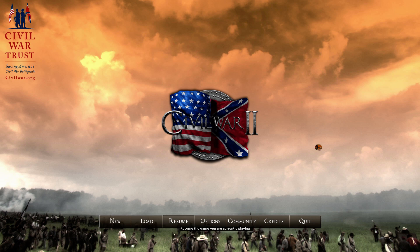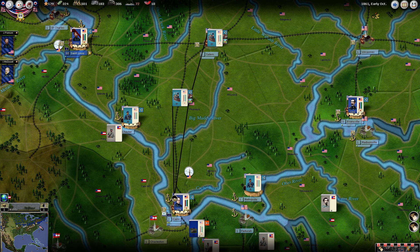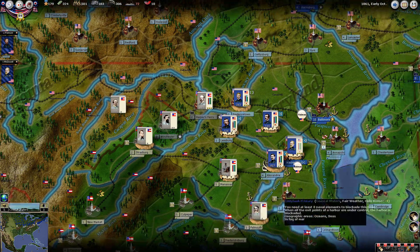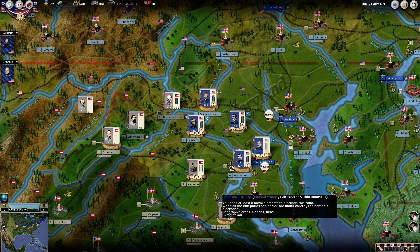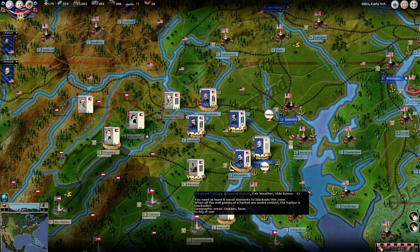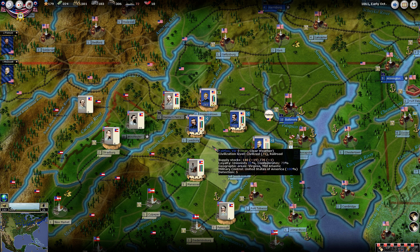Resuming where we left off. We had just processed the turn and gone through the messages. There was no combat this turn. The important message we saw last episode was that we can now form divisions. This is something we've been talking about since episode 1, where we were going through the way the command system works, so we can finally see what effect this is going to have.